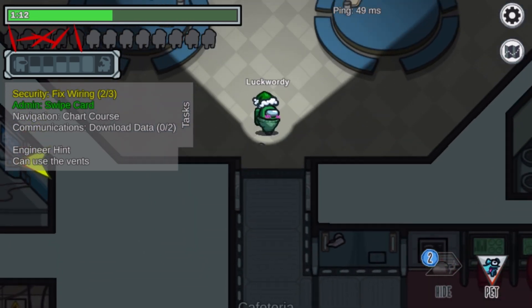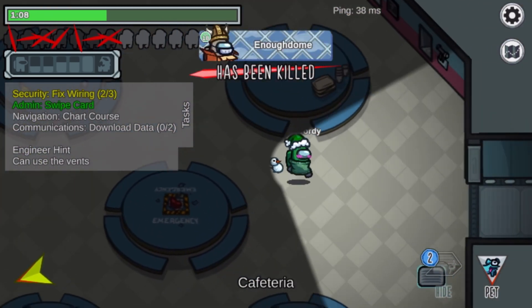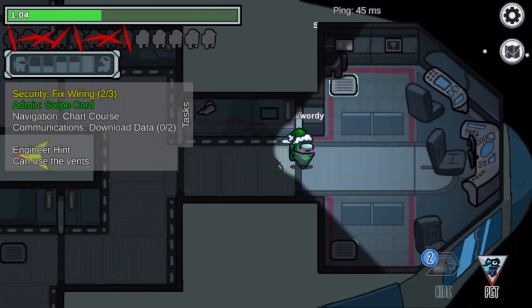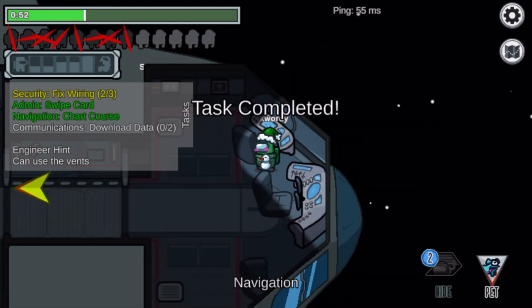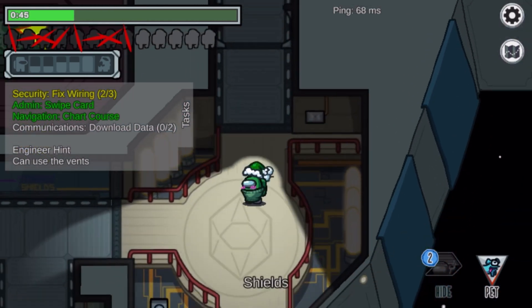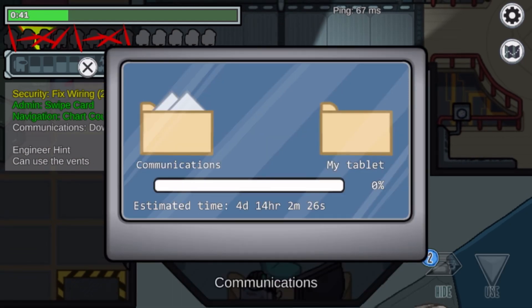Okay, now security, navigation, and communications. Let's go to navigation first. Chart course done. I'm going to go to communications next since it makes sense to do that.